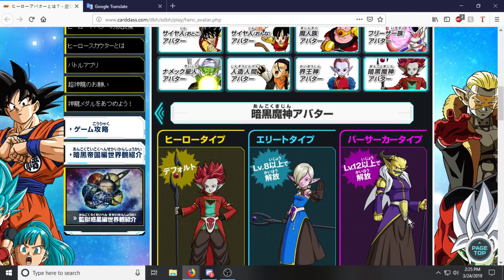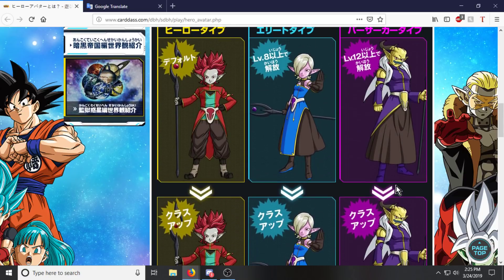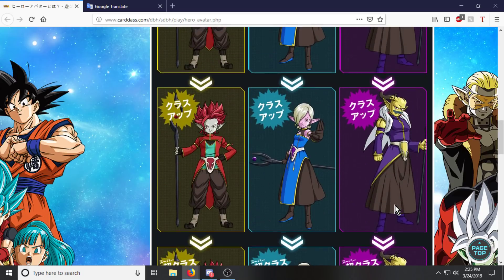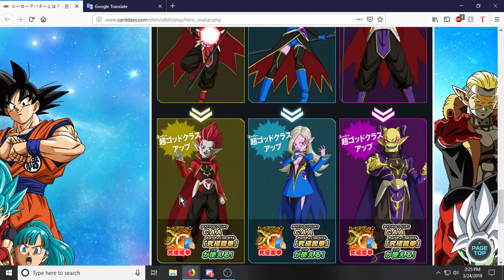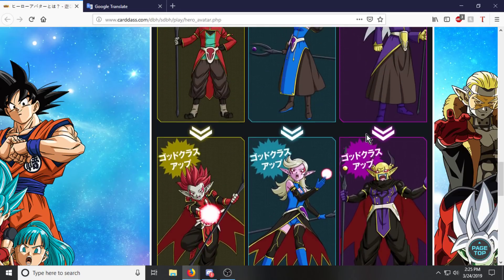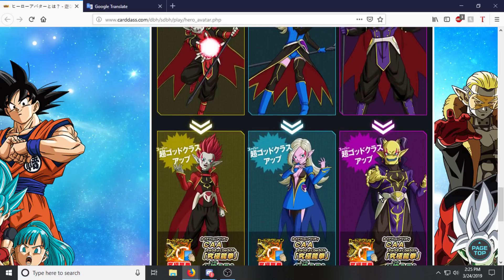And then we have the Dark Demon God, which is new for this game. It looks like the first three variations are pretty much the same for all of them, but up until the last two they change — they get a little bit more aggressive. This one discovers what sleeves are, then gets a cool little evil cape, and this one's breastplate opens up.